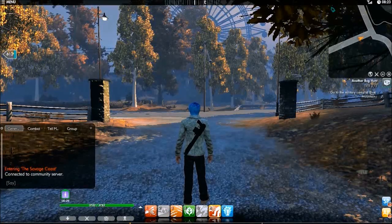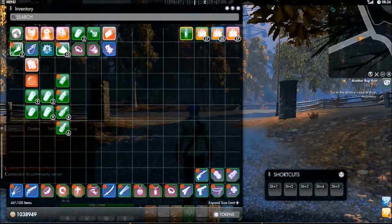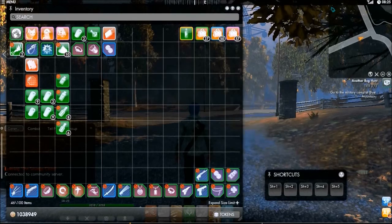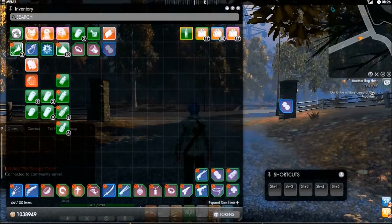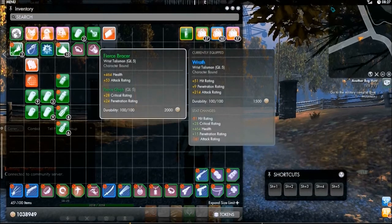Hello everyone, and welcome back to The Secret World. We are out by the academy right now, and let me go ahead and equip this. This will give me plus 137 attack rating. I also equipped what I'd gotten from the Hellraise dungeon — I believe it was called Wrath — which gave me a hundred-something attack rating as well.